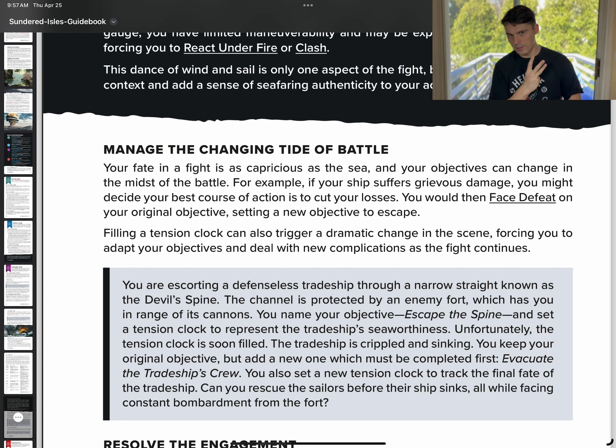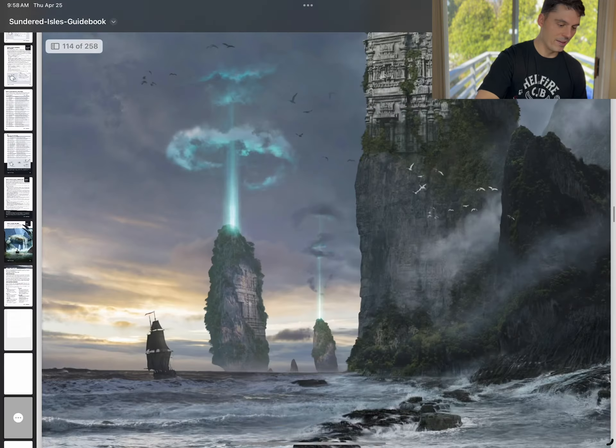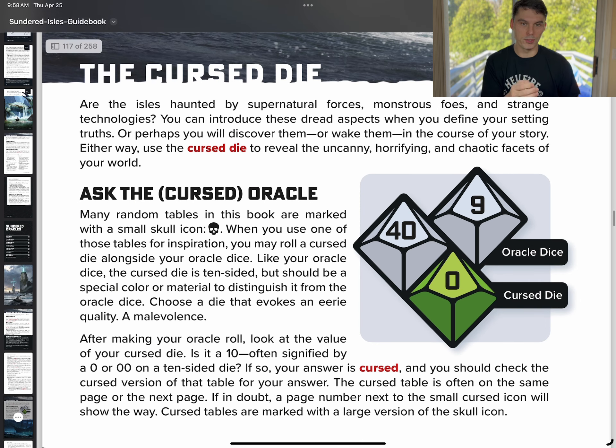The third thing is going to be the curse die. I misspoke and I want to fix that now. This curse die is specifically for the oracle rolls, which is a d100. The twin moons are for your challenge dice. So those are two separate things. Your challenge roll is going to be your d6 plus your stat versus the two d10s. Because this would normally be a d100, but you're also adding in this other d10, which will be the cursed die.